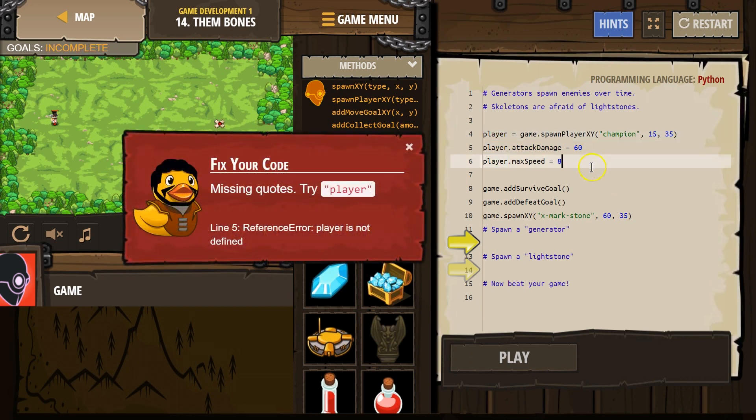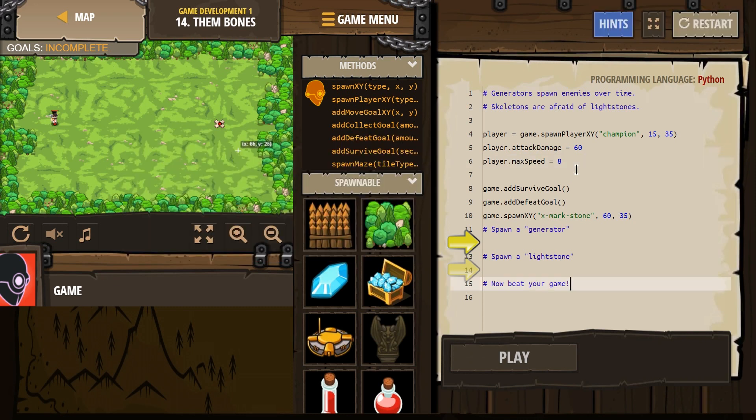Survive goal — yeah, that's fine, we just want to survive. Add a defeat goal. Game.spawn — remember, these are empty. That just means you need to defeat your enemies.